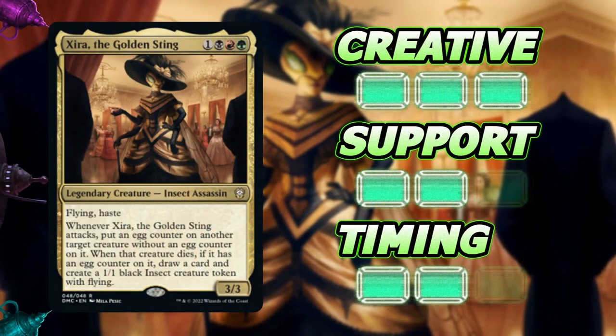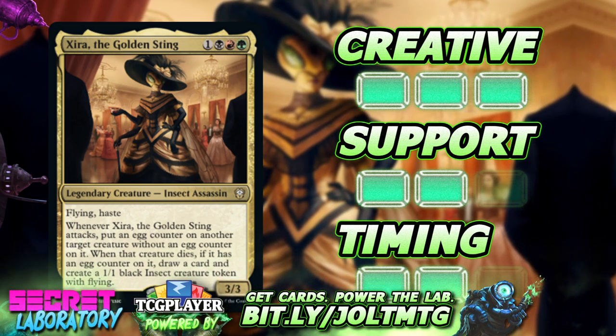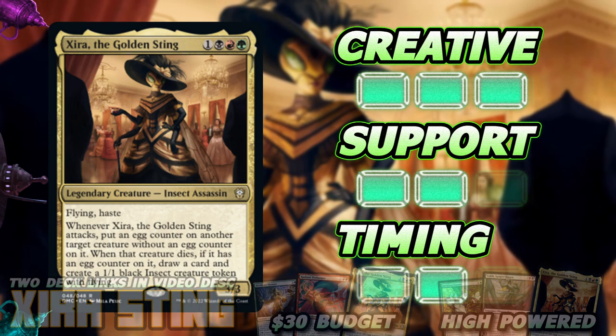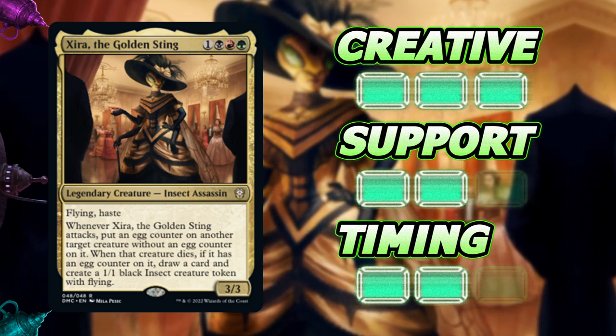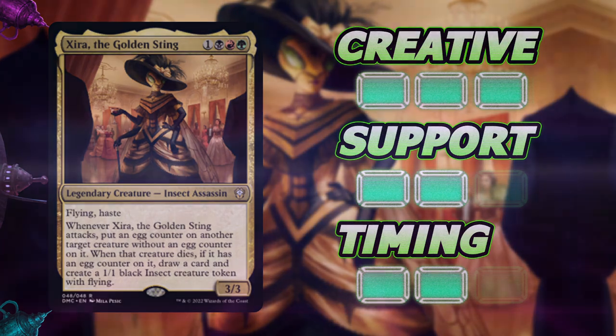That covers a lot of different ways you can build Zero — superfriends, insect tribal, Jund control, or a mix of everything. One of the nice things about a commander like Zero is you can try out different strategies in the same deck and see which you enjoy most. If there's a build direction not covered here, hop in the comments. Happy building — if you enjoyed this video, like and subscribe. Thanks!